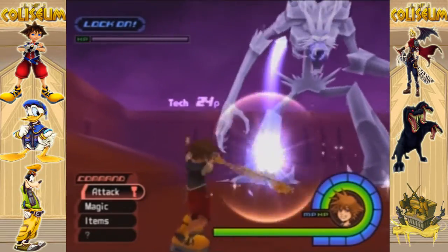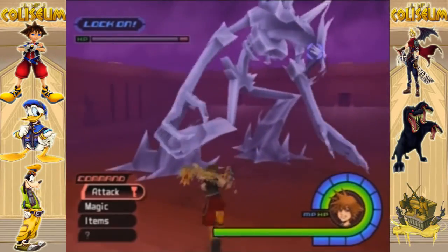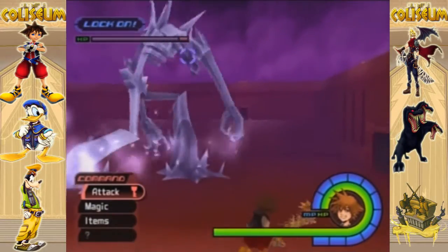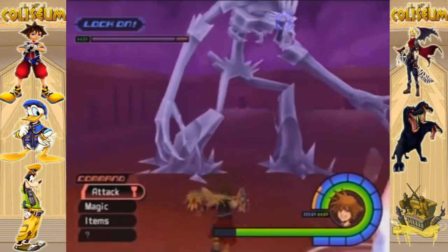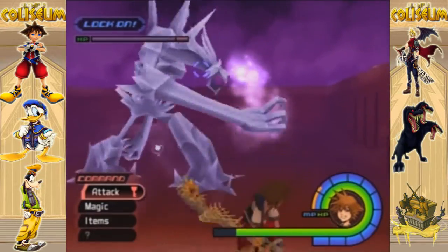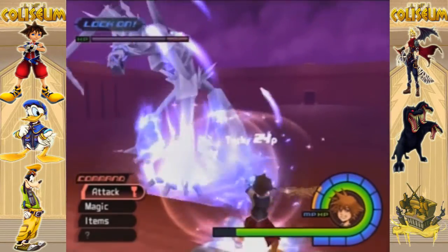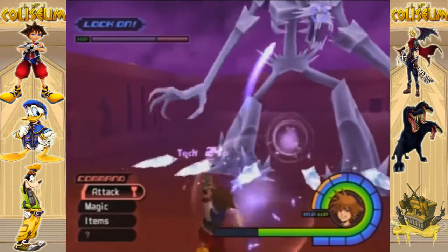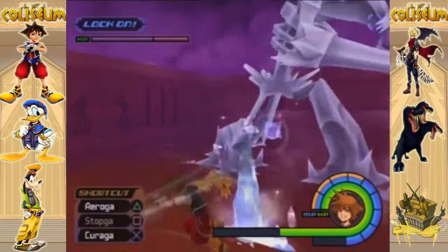The first thing you want to do right away is reflect those ice crystals that he throws at you. He can throw small crystals like you just saw right there, or he can throw large crystals which you cannot deflect. Right now I'm getting quite fortunate that he's only throwing small ones, but you cannot reflect the big crystals. And basically you reflect those to his head, and once you've done it enough, it will actually disorient him enough. And when that happens, you basically go in for the kill.